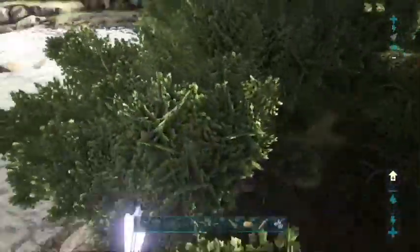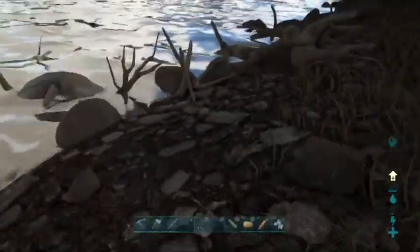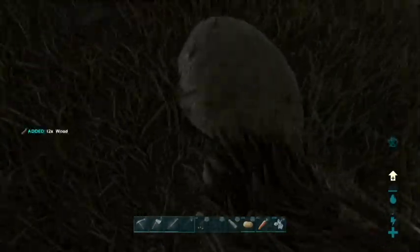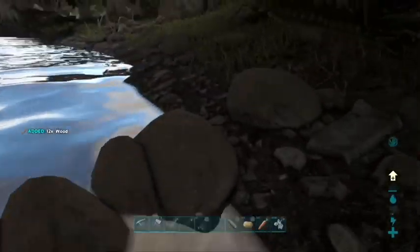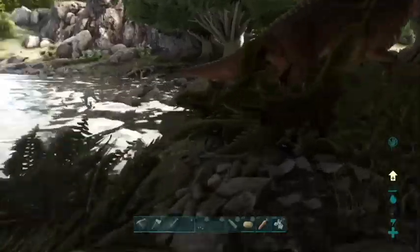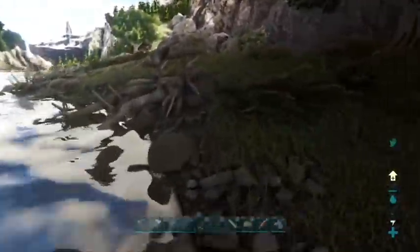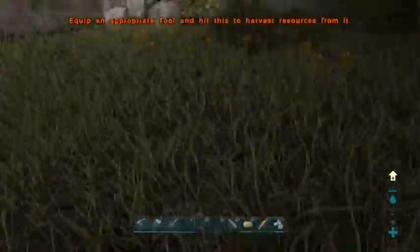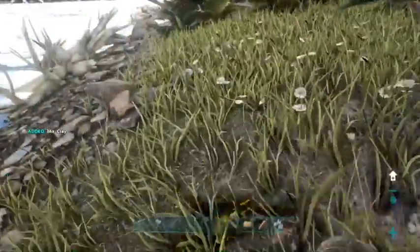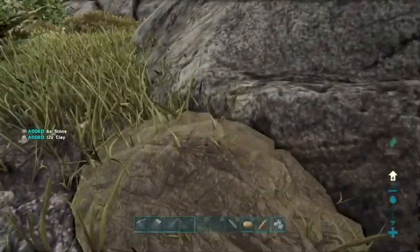The rest of the clay is over this way actually. I thought that I grabbed clay from this side as well - is this a rock? Let me see if there's actually no clay on this side... I thought there was clay over here. Oh yeah, here it is - here's the clay. There is clay on this side as well, it's right here.